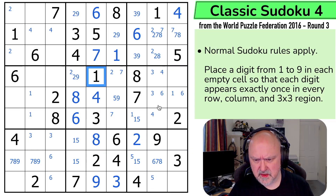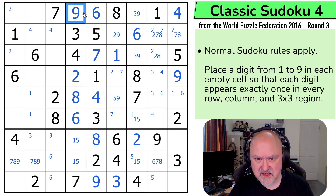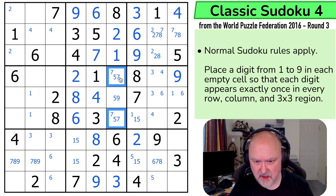That cell can't be 1, can't be 2, can't be 3, 4, 5. Can't be 6. Can't be 7 or 8. That is a 9. So now that's a 2. That's a 9. That's a 3. That's a 9. The 9 means that's a 2. That's not a 2. These are 5, 7 and 9. That one's not a 9. That one I'm not sure about.